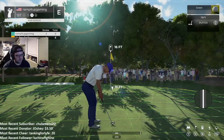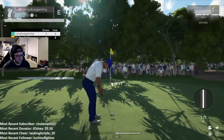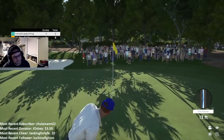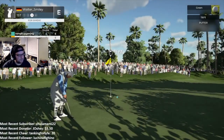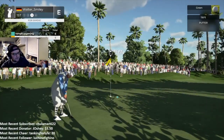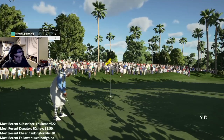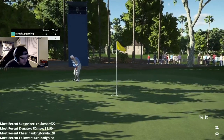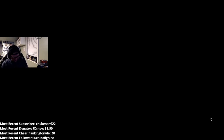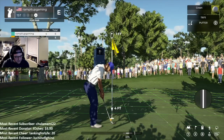Somebody's closer. How do you fast forward it again? Triangle. Look for birdie, try it. Somebody missed their putt too. Let's give this a tap and be on our way. Give it a little tappy-tap.